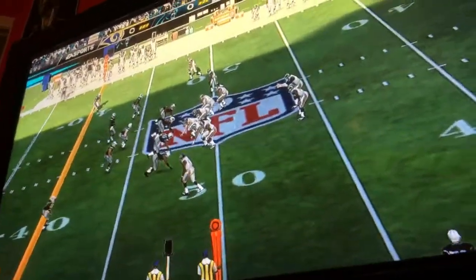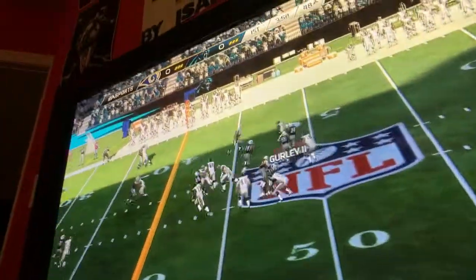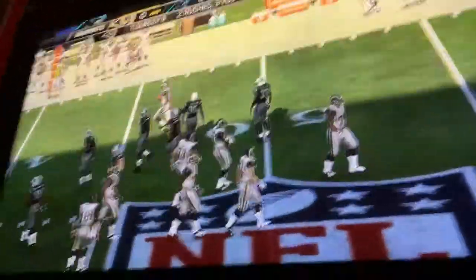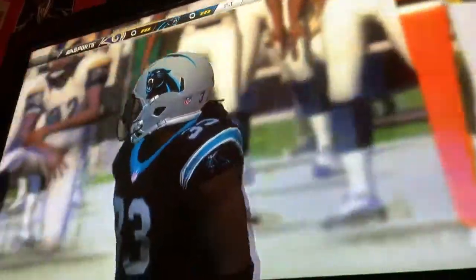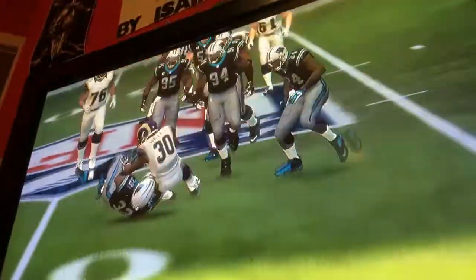Let's see what the offense comes with here. Second and eight. The hand-off. Evading the would-be tackler. Trey Boston makes the stop. Typically the defenders are the ones that dish out the punishment, but on this one we see the runner do exactly that with a perfectly legal, well-executed stiff arm.